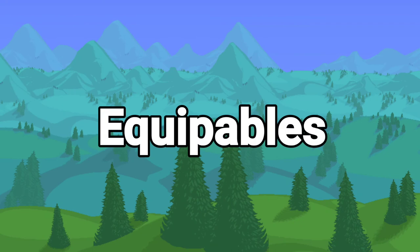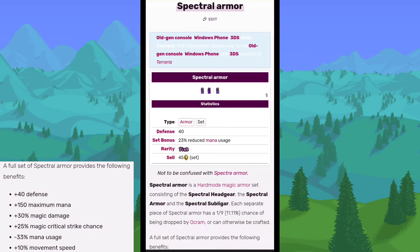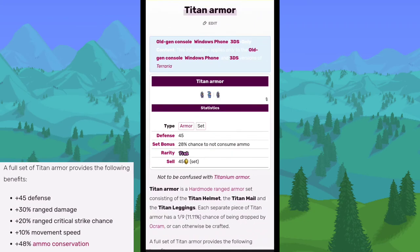Now let's go over removed equippable items. The Dragon Armor had 60 defense, with a set bonus giving 21% increased melee and movement speed. The Spectral Armor was a Mage set with 40 defense that made everything cost 23% less mana. The Titan Armor set had 45 defense and gave a 28% chance not to consume ammo. All three armor sets had a 1-in-9 chance of dropping from Ocram or could be crafted from his drops.